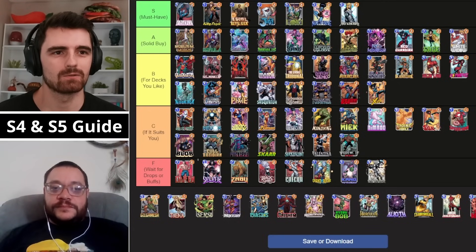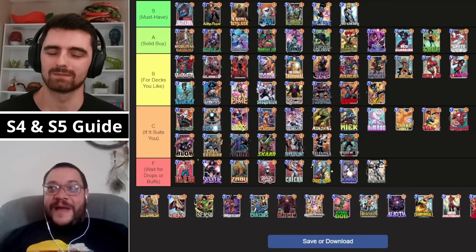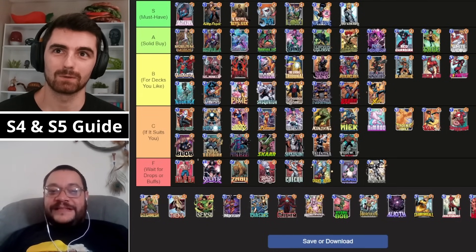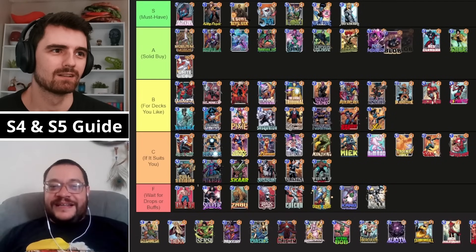Are there any cards from C tier that should move up to B? Blob has to come back — does Blob bring it back now that Arisham is a thing? Blob's back to A. If you have an Arisham list you should be playing Blob in it, and Arisham is the most important thing in the game right now. It's like asking if you don't play Hela do you need Corvus Glaive — Blob is basically required in every Arisham deck. The big boy jumps right back up.